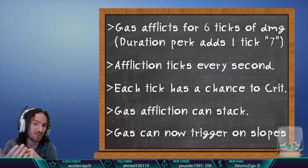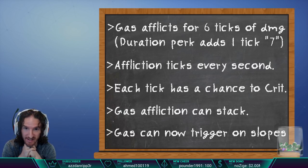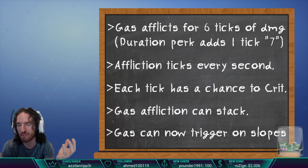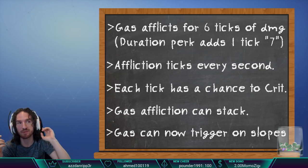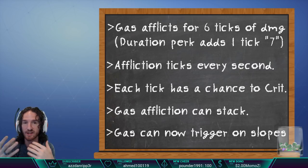Gas afflicts for 6 ticks of damage. The duration perk in your sixth slot increases it to 7 ticks — it adds one tick. The affliction ticks every second and each tick has its own chance to crit. Gas affliction can stack, so you can put multiple gas traps in a line. Early adopters did that but were wasting traps after the first one because it didn't stack back then.